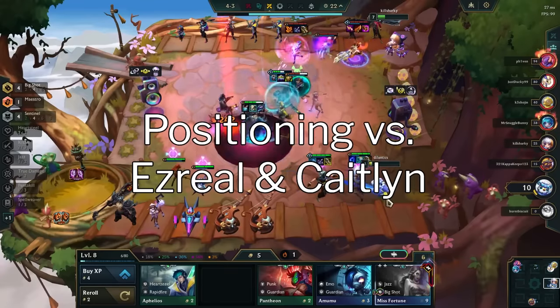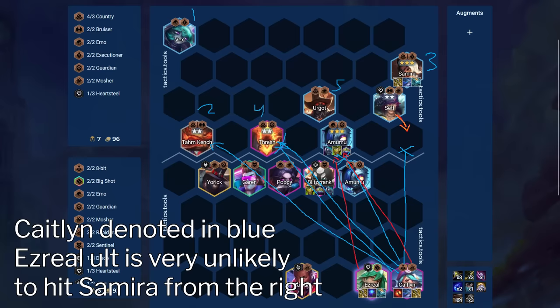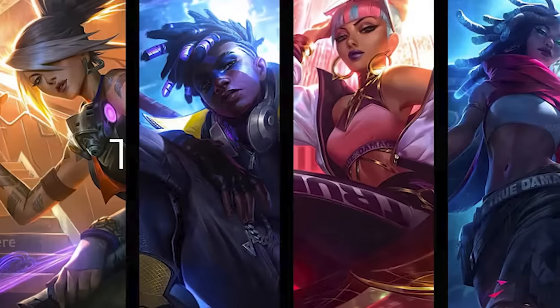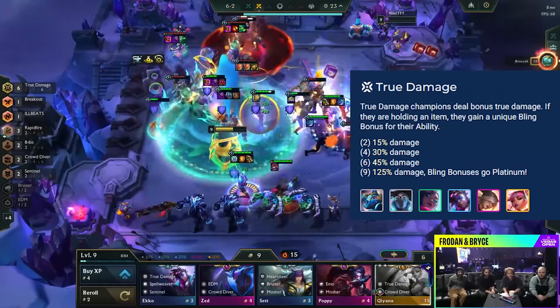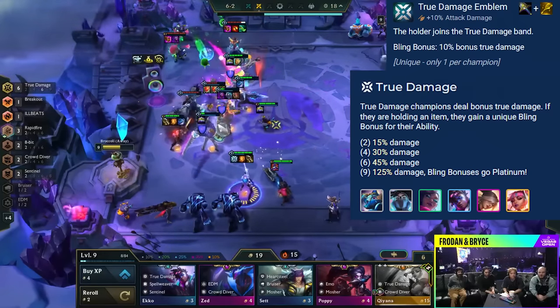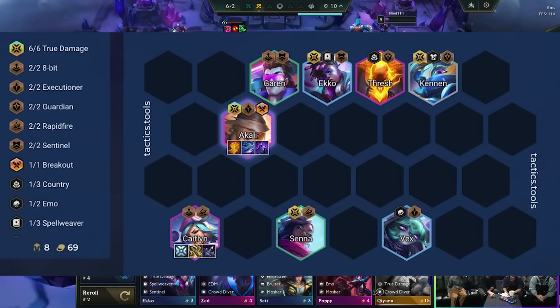There are a few things you can do to position against this comp. Try to stick to the same side as Ezreal and Caitlyn to avoid getting hit by potshots. Consider spacing out your frontliners so that Ezreal doesn't hit everyone with his third cast — this can also help block Caitlyn shots for your cornered carries. You can also place your carry in the middle and use corner bait to tank the Caitlyn shots. 6 True Damage is the strongest damage vertical on the patch, especially if you get a True Damage emblem. The traits pair up well with Caitlyn, who becomes a monster with a True Damage emblem.